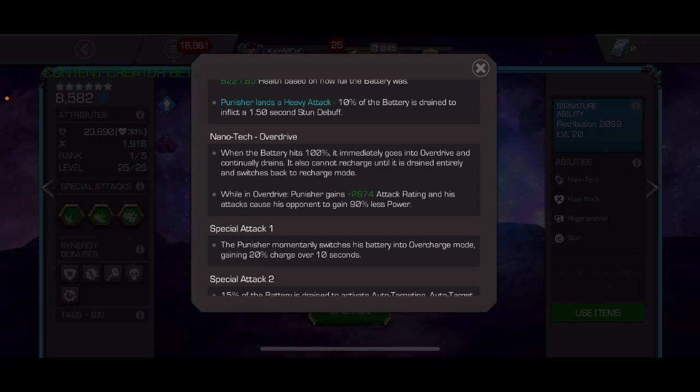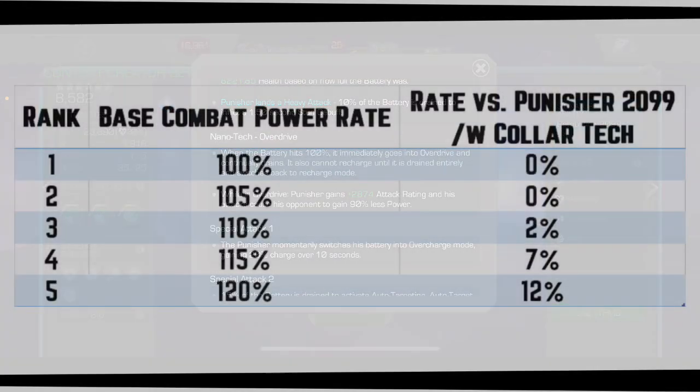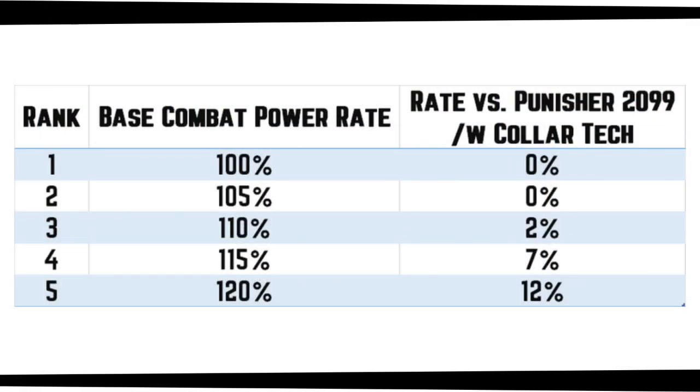In the initial clip of this video, I was explaining how the interaction between this mechanic and the Collider Tech Mastery works, saying that they're actually multiplicative - because my testing there was done on a rank 5 defender. Realm of Legends Winter Soldier is a rank 5 defender, so the testing was done on him, and it actually didn't account for a pretty significant source of combat power rate. In all my previous calculations, I was ignoring the fact that characters gain extra combat power rate for each rank they gain.